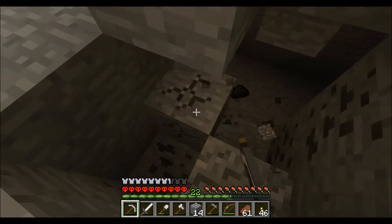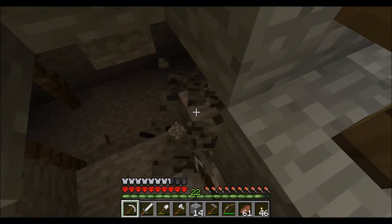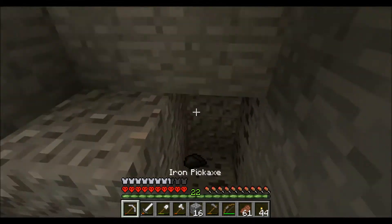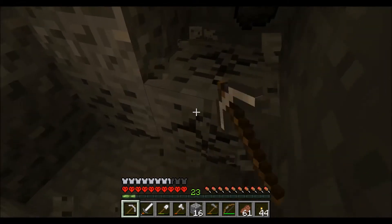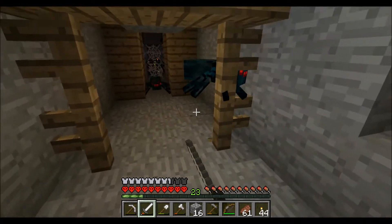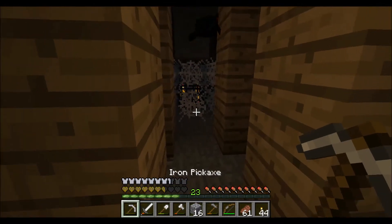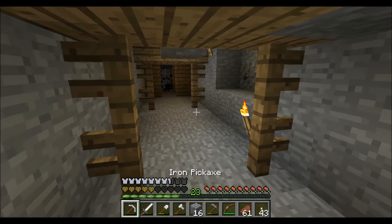The whole point of mineshafts is actually to find more material. Hopefully I don't just start getting attacked by a bunch of mobs. Or I could find a cave spider spawner, which is kind of cool but also kind of terrifying — I'm going to get poisoned. Poison actually will not kill you; it will take you down to either a heart or half a heart, I can't remember exactly.